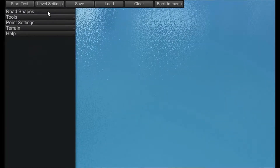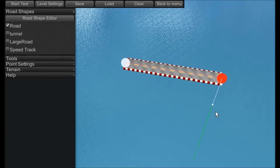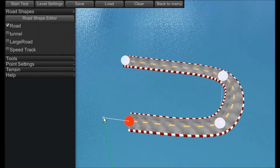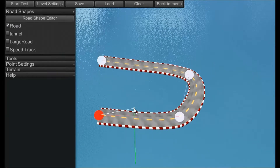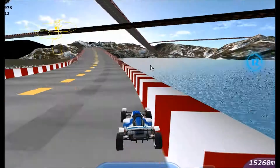A cool feature about Track Racing is that you can create your own tracks. So you can make your own tracks, race on them, and set your best time for your friends to beat. Or you can challenge your friends on an impossible track to the sky, or a massive loop-de-loop. It's all up to you, really.